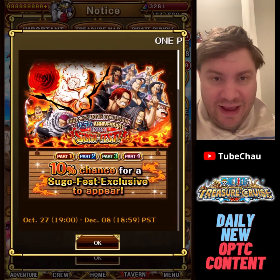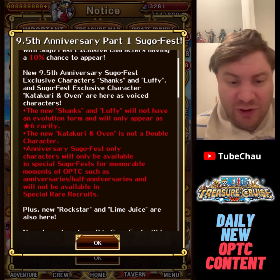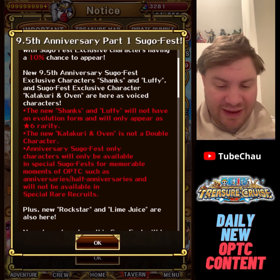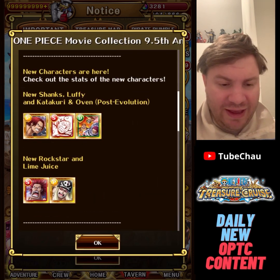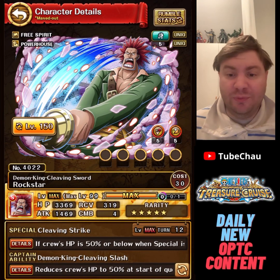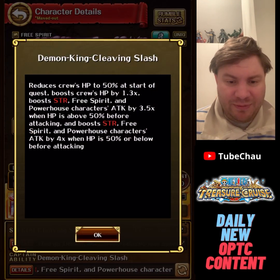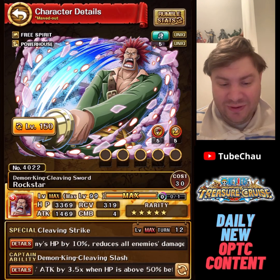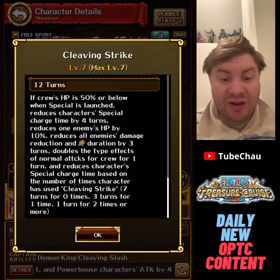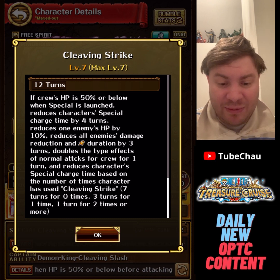Finally, we have the actual sugo, which is going to be split into four parts. Shanks and Luffy are going to be anniversary legends, while Katakuri and Oven are a normal legend. We also have a new Rockstar rear recruit — Free Spirit Powerhouse. His special, if HP is 50% or below: reduces character special charge time by four turns, reduces one enemy's HP by 10%, reduces all enemies' damage reduction and damage result duration by three turns, and doubles the type effects of normal attacks for crew for one turn.